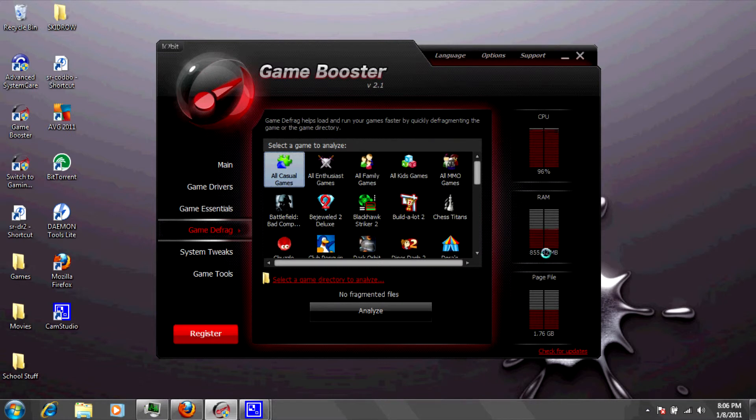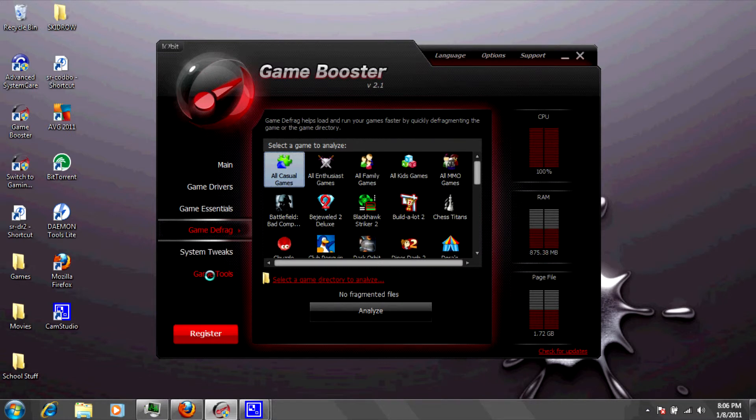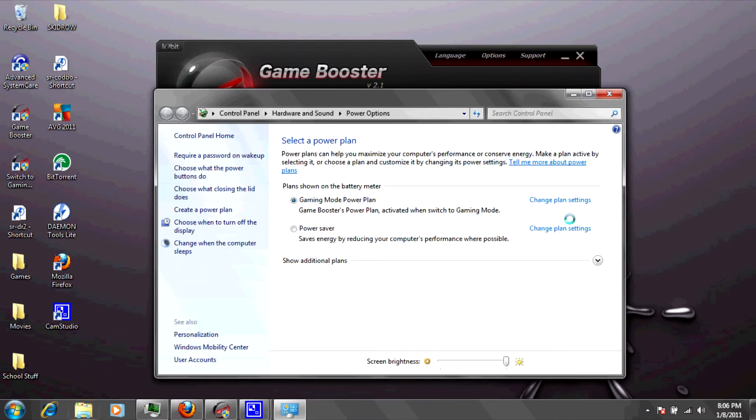They also have Game Tools. Basically this will allow you to set defaults for your game. What I like is that it has a power setting, and Game Booster has already installed a gaming mode power plan, which is basically a power saving plan while playing video games. It only uses the essential power to go towards your gaming, so that'll just be mostly internet.